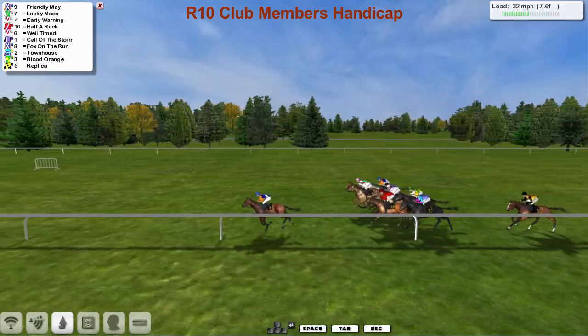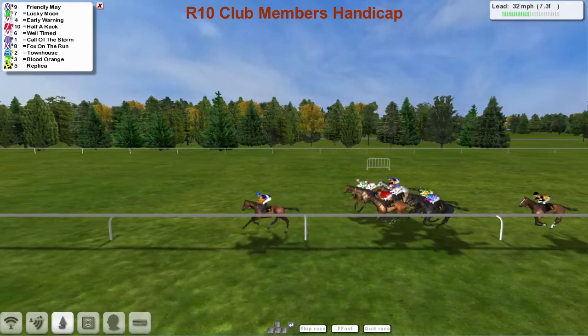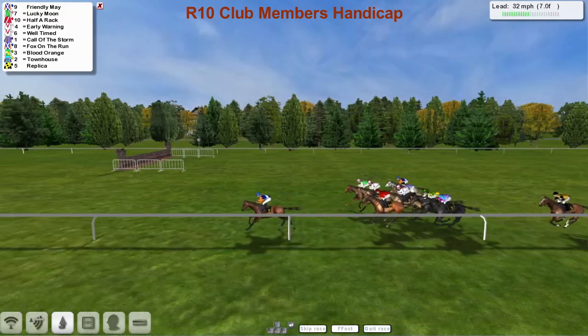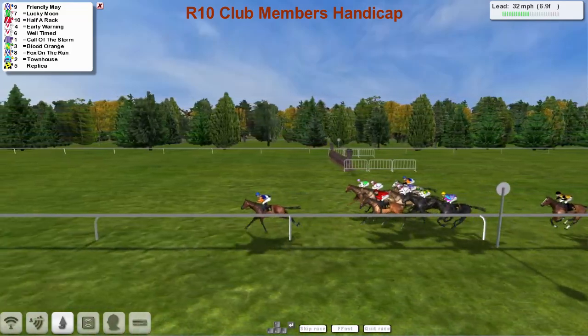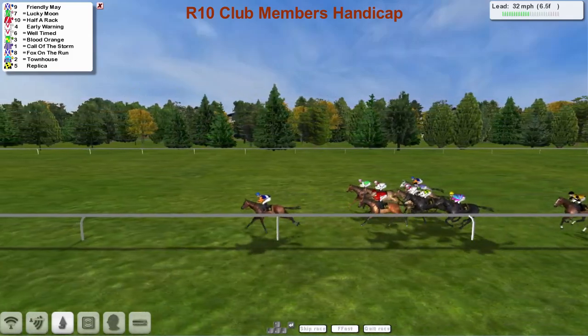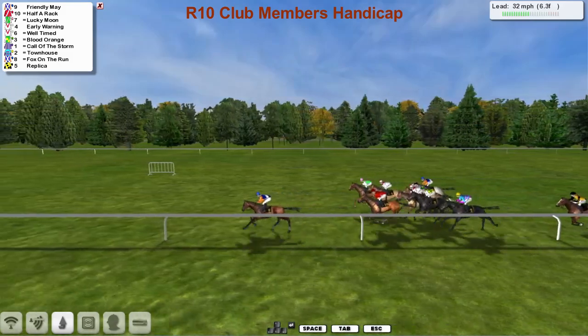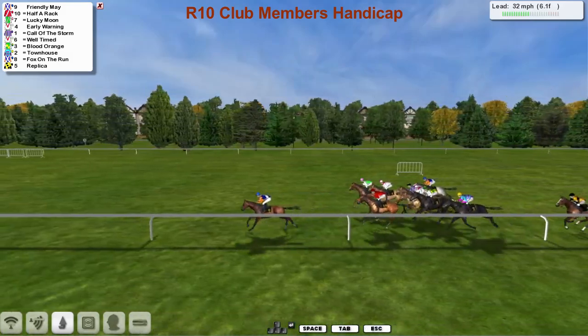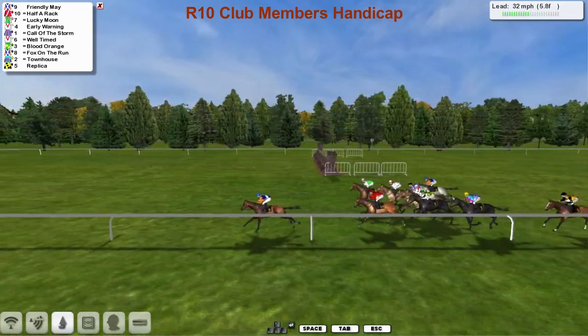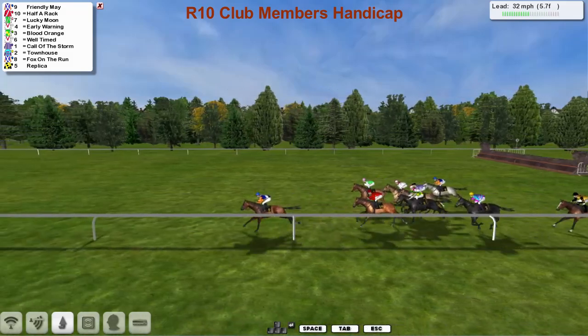Friendly May clearing the lead for Alex Cherry, with Lucky Moon second and Early Warning third. Half a Rack in the red jacket is fourth. Almost five in a line then. Well, they're probably just headed by Well-timed. Towards the back, Replica is about two or three lengths adrift of the rest of them. Padraig Hogan — he's had a couple today come flying at the end.